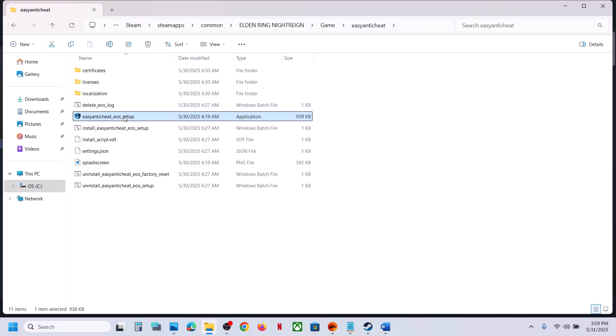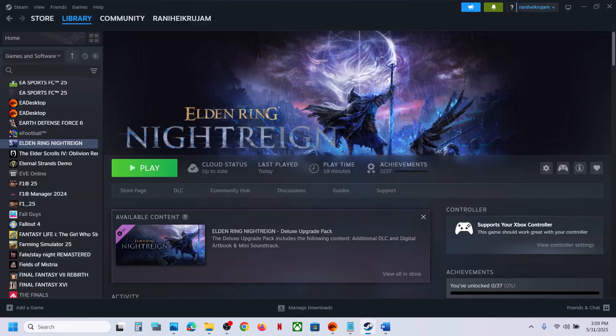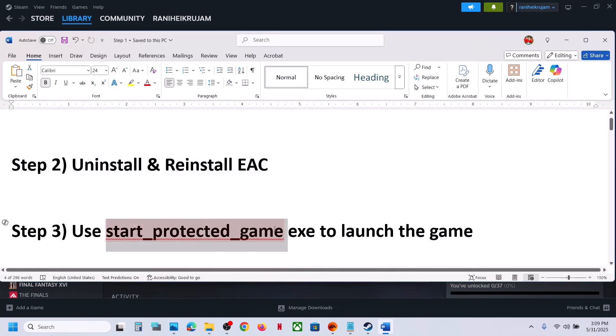Also run the other file — right-click, Run as Administrator, Yes to allow. Once this is done, launch the game and check. If that does not work, use the protected game exe file to launch the game.